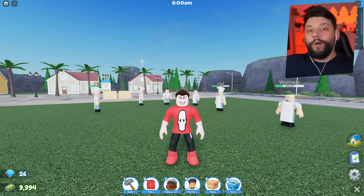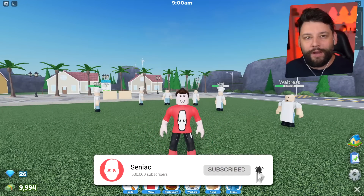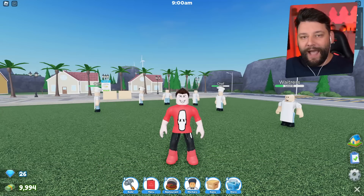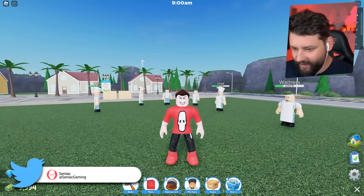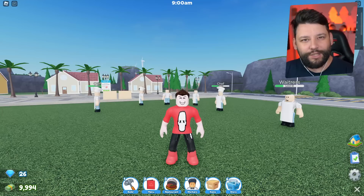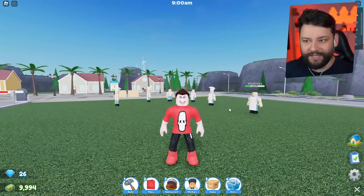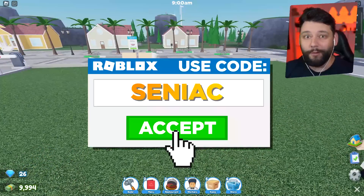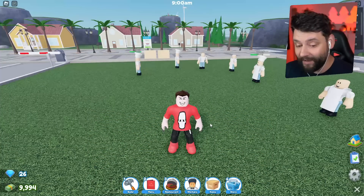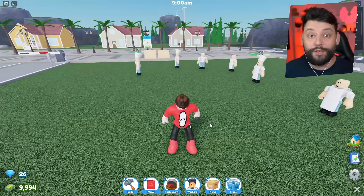Hey guys, my name is Sidney Egg and welcome back to another episode of Restaurant Tycoon 2. Today they have dropped a brand new update containing a brand new pack — the beach pack — which gives us a bunch of beach themed items. My thought was: why don't we try and create our very own beach restaurant? We can have the sea, the sand, a couple of beach huts and other beachy stuff, and we can serve people food while sitting on a beach. If you enjoy this and want to see more Restaurant Tycoon 2, please smash that like button down below. If you are new here, make sure you subscribe so you get notified when the next episodes come out.